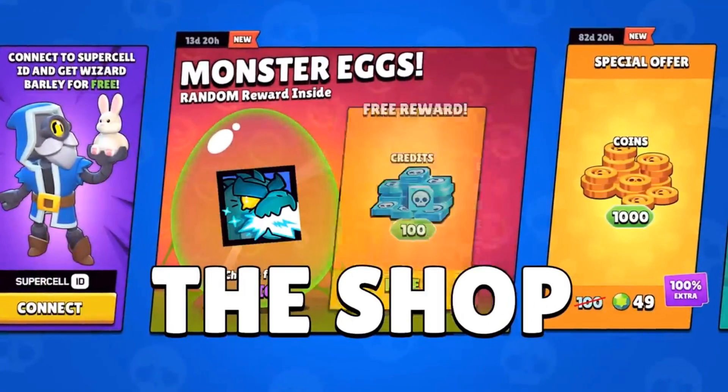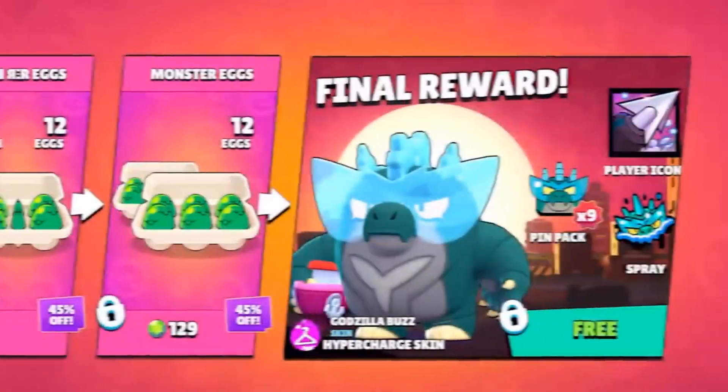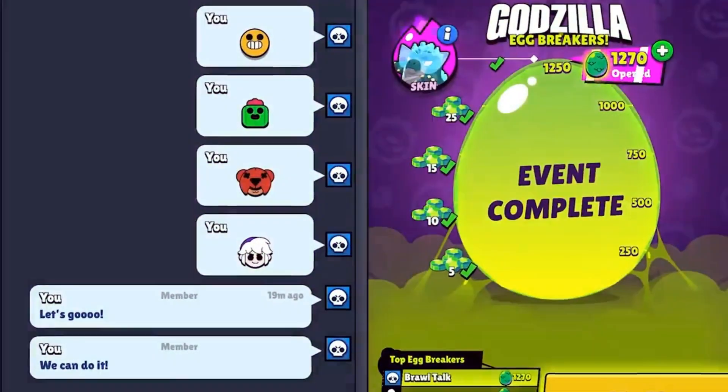You can win six games of City Smash — I believe in you! And if at the end of the event your club doesn't have enough eggs, you can buy them from the shop. If one person gets them, it helps the whole club!